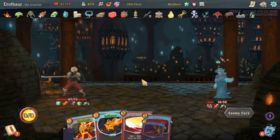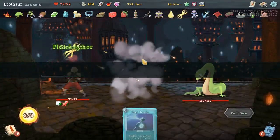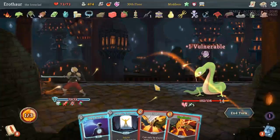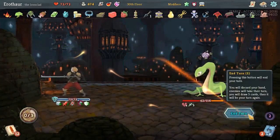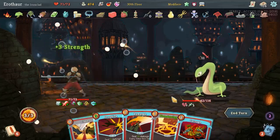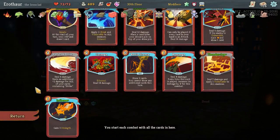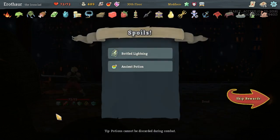All right, easy. Do we want to always draw one of our skills? I mean Battle Trance, maybe. Also Enlightenment would be good, but probably Battle Trance.